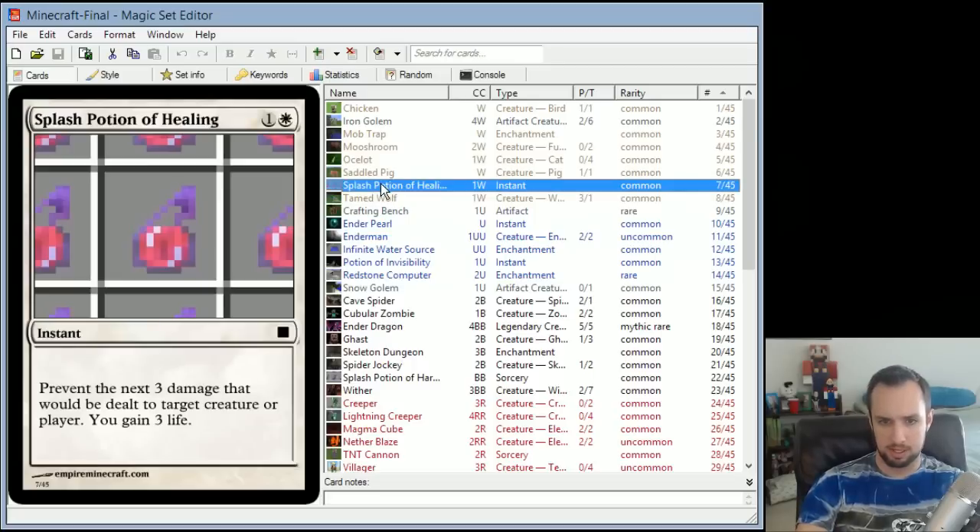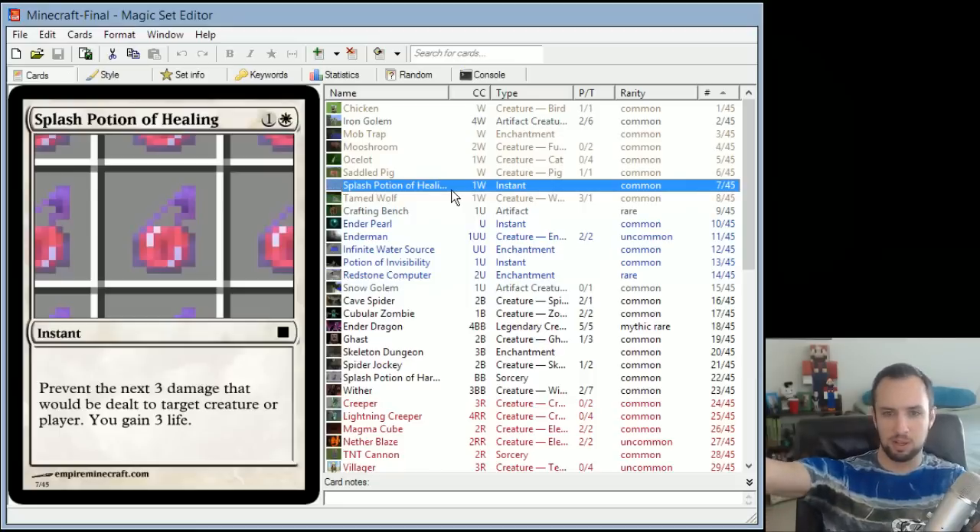Splash Potion of Healing is a straightforward instant: prevent the next 3 damage that would be dealt to target creature or player, and you gain 3 life. So it splashes on the creature or player you're targeting and also hits you. Tamed Wolf enters the battlefield tapped since it takes time to tame it, but it has pretty good stats — 3/1 for 1 and a white. It has 1 toughness because wolves are notoriously fragile in the game.